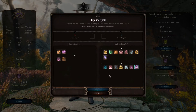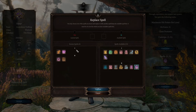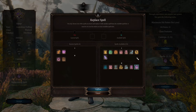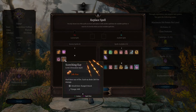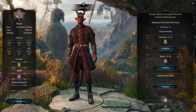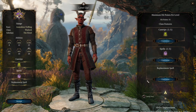We can actually switch a spell out if we find we're not getting much use out of it. There isn't really any of these that I'd rather have, to be honest. We haven't got much use out of Blindness, but that doesn't mean it isn't worth having - I can still see situations where it could be good. You know what, we'll leave our spells as they are.